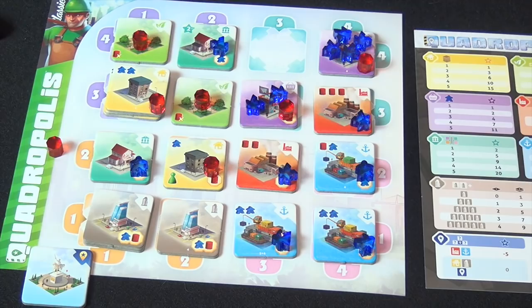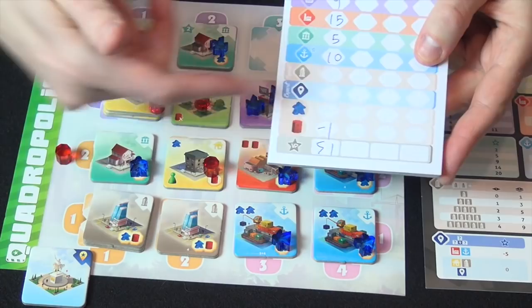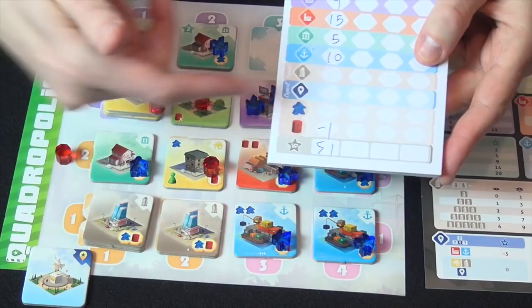And that is how we score. I would add all this up on my score pad - 51 points. Hopefully that's enough to win when I'm actually playing with other people. That's an overview of Quadropolis, which I've played five times now - once on a prototype and four times on a review copy from Days of Wonder with two, three, and four players to try all the player counts, but all with the classic rules.